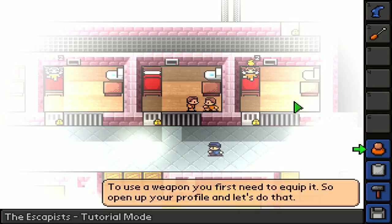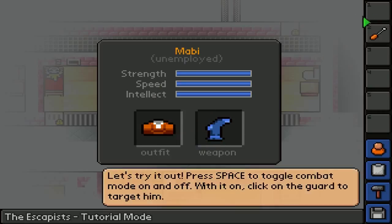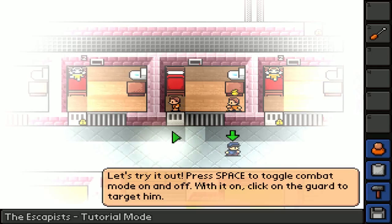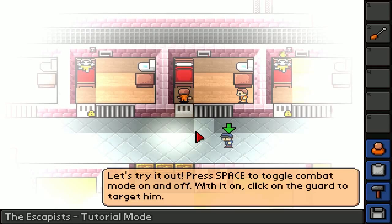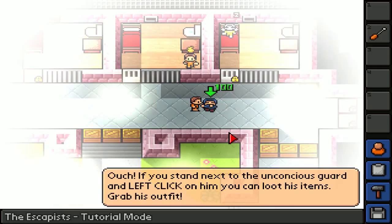To use a weapon, you first need to equip it. Open up your profile - so this is me right now: speed, strength, intellect. I'm unemployed. Outfit and weapon here. Let's try it out. Press space to toggle combat mode on and off. With it, click on the guard. You can see I'm pressing space - it makes my cursor go red so you know when I'm fighting. We did it! Ouch!